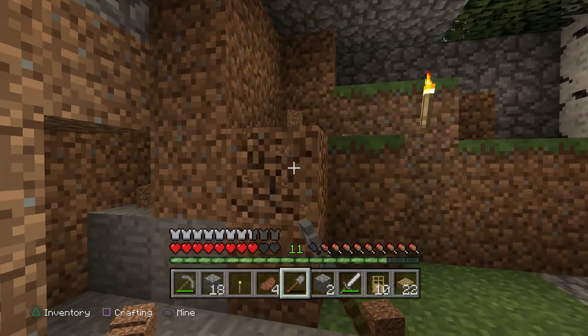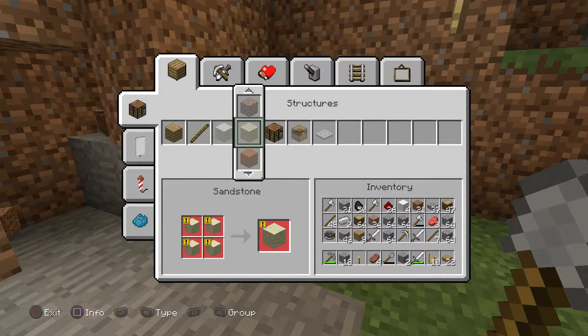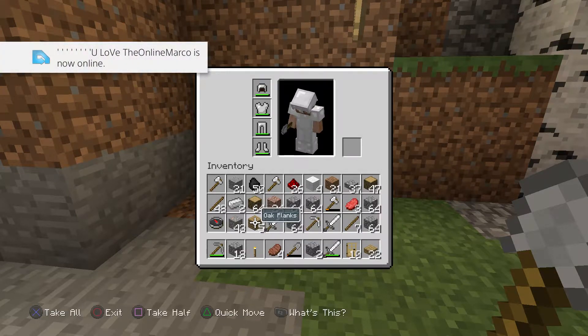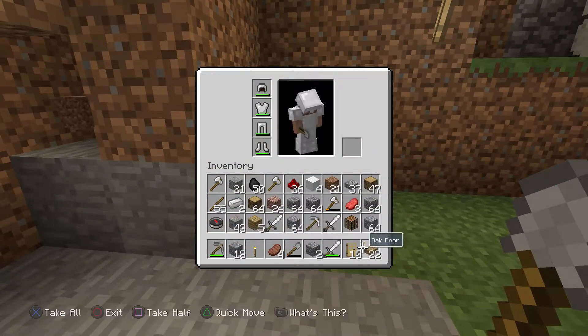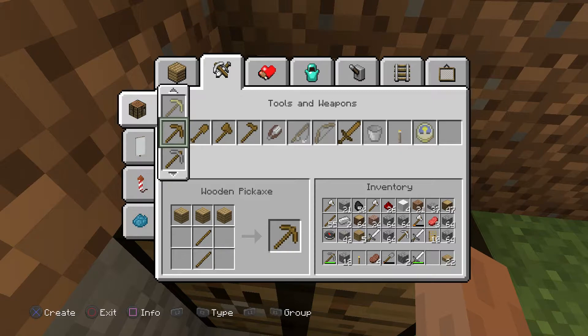I'm just going to do a few different things here real quick. Let's see what we can sacrifice. Everything is pretty valuable. Let's see if we can craft — I want to craft some extra tools.